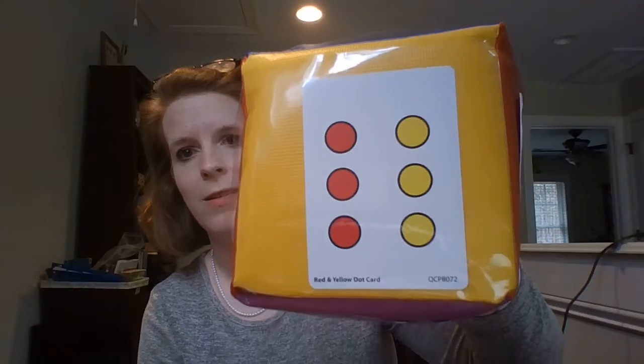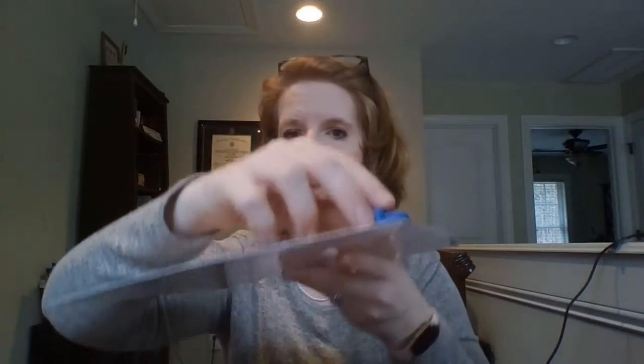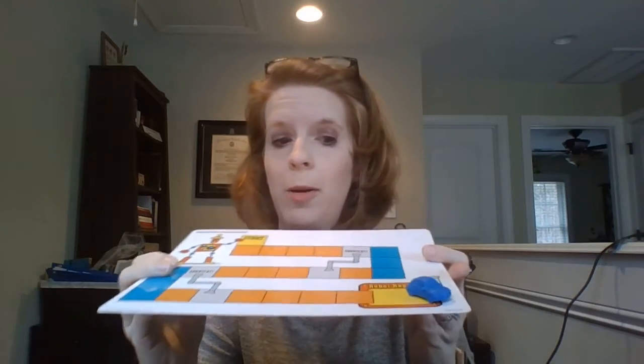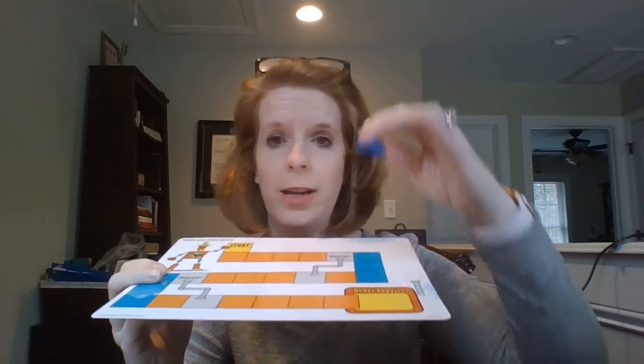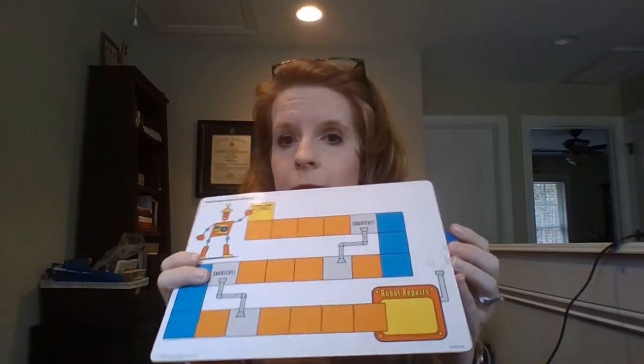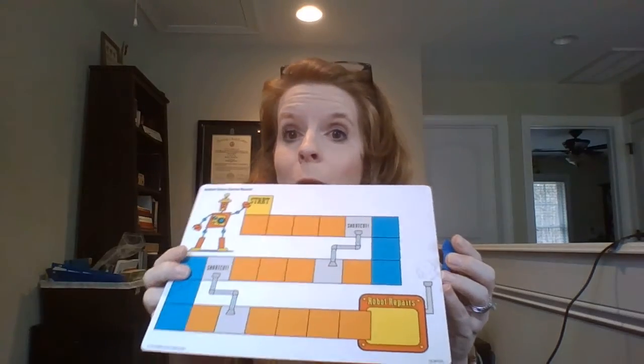We rolled six spots but only needed five to get to the robot shop — so we are there! This is how you play the robot game. I want you to get a vehicle, and get your grown-up, or an older brother, sister, cousin, or friend to play with you. See who gets to the finish square the fastest, and use your little yellow dice that came a few months back in your kit.